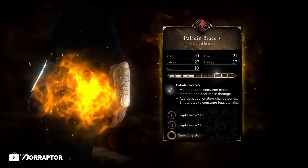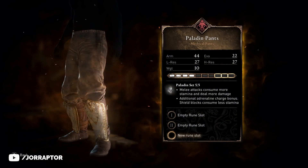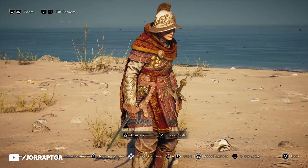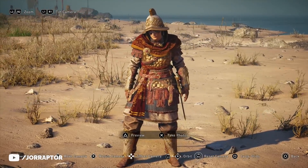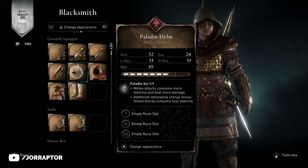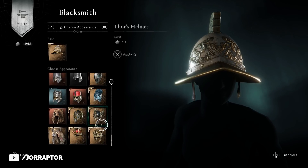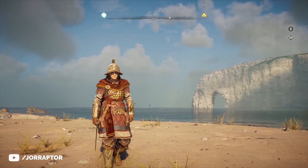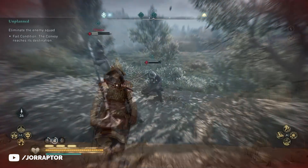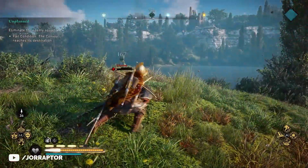Upgrading completely changes the bracers and the pants — from silver to gold plates — and makes the other items more gold too. Again, you cannot revert back to the older versions because the transmog system doesn't seem to work with the new armor sets yet, so keep that in mind. I do love the look though. This knight-style armor really fits the perks on the set, and I've got another fun playstyle to share in a moment too.